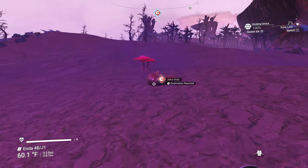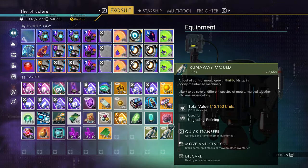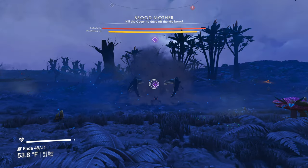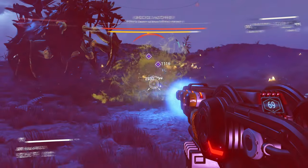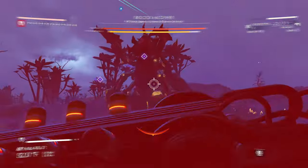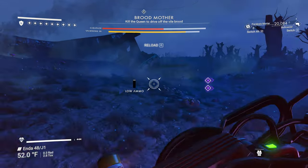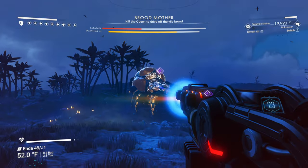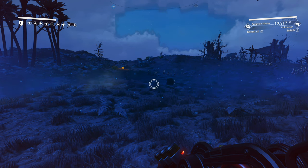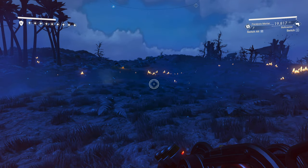You're going to want to find a juicy grub, pick it up, and it gets added to your catalog. Then go into your inventory and crush the larva — and then it spawns. Fight it; you can make this super easy with the paralysis mortar. It's a really cool boss fight. Once that's done, you should be able to do this two or three times, and it gets you two or three customizable head options.